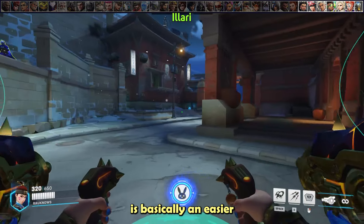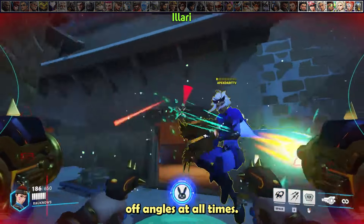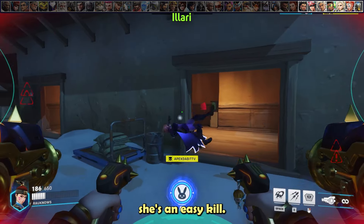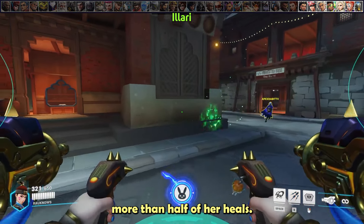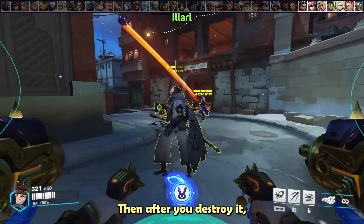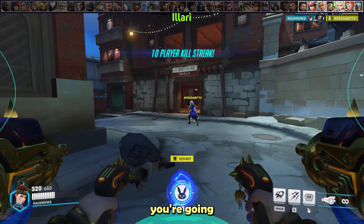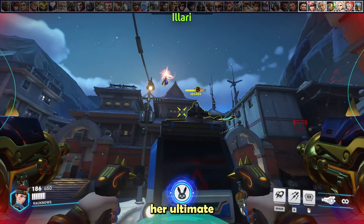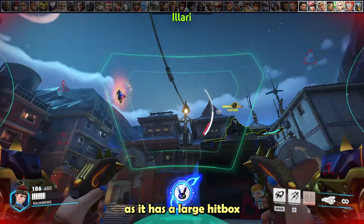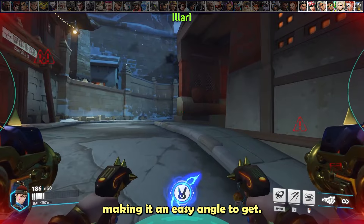Illari is basically an easier version of the Baptiste matchup. Force her off off-angles at all times, and if she isolates herself she's an easy kill. When you can't dive her, her primary is the number one target as it's more than half of her heals. After you destroy it, depending on her secondary support — if it's a lower healing output like Mercy or Lúcio — you can 100% try to blow up the enemy tank as they won't have enough healing. Her ultimate is extremely easy to eat as it has a large hitbox and she'll often be high in the sky, making it an easy angle to get.